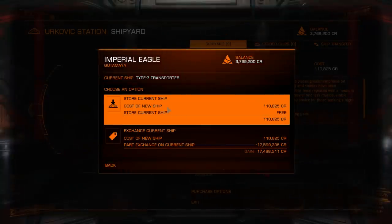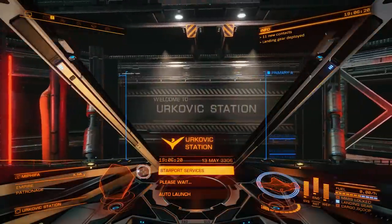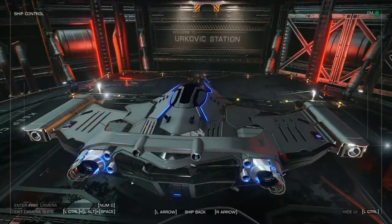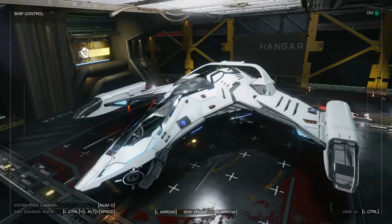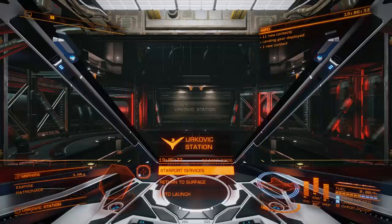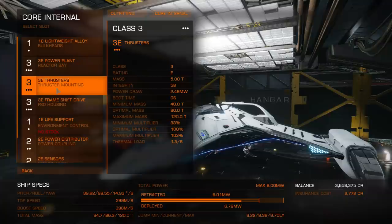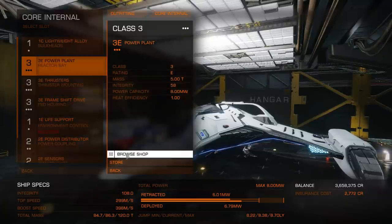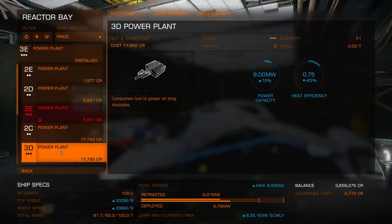An Imperial Eagle should get the job done. It's cheap — only 110,000 credits — and it's the only Imperial faction ship you can buy without any rank requirement, unlike the Imperial Courier, the Imperial Clipper, and the Imperial Cutter. And it doesn't hurt that it's an extremely nice-looking ship. There's a non-Imperial version of the Eagle available too — it's cheaper, but I don't think it's as fast. I'm not entirely sure what all the differences are.